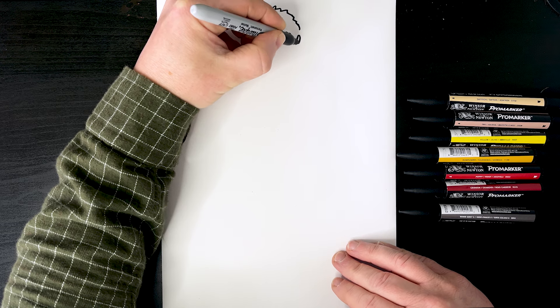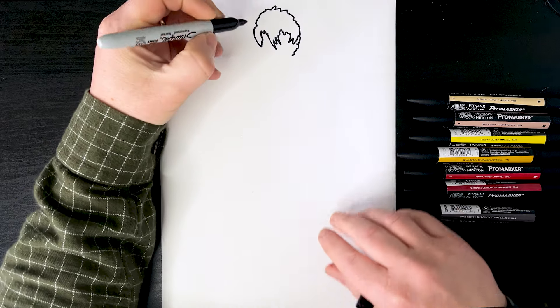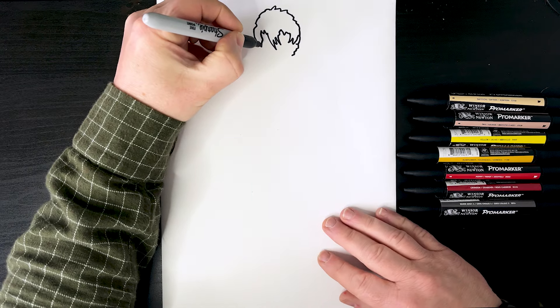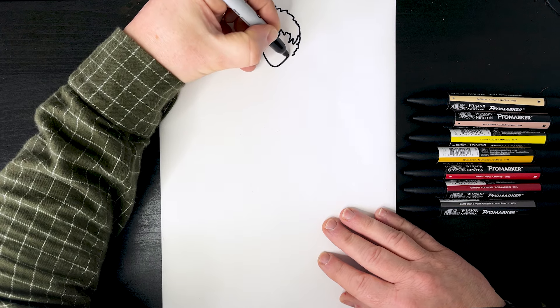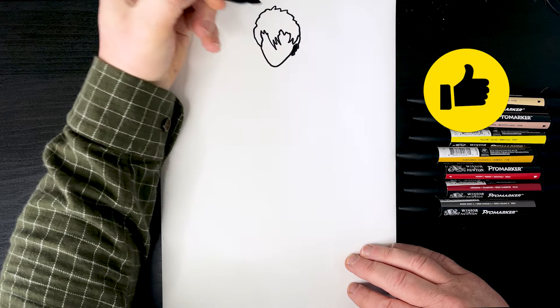Around there where his ear might be, bring that down, a bit down here. Then he's got quite a pointed chin, so from that point I've just drawn there, I'm going to bring this down like that and then really bring that up quite severely, and just colour that bit in there.